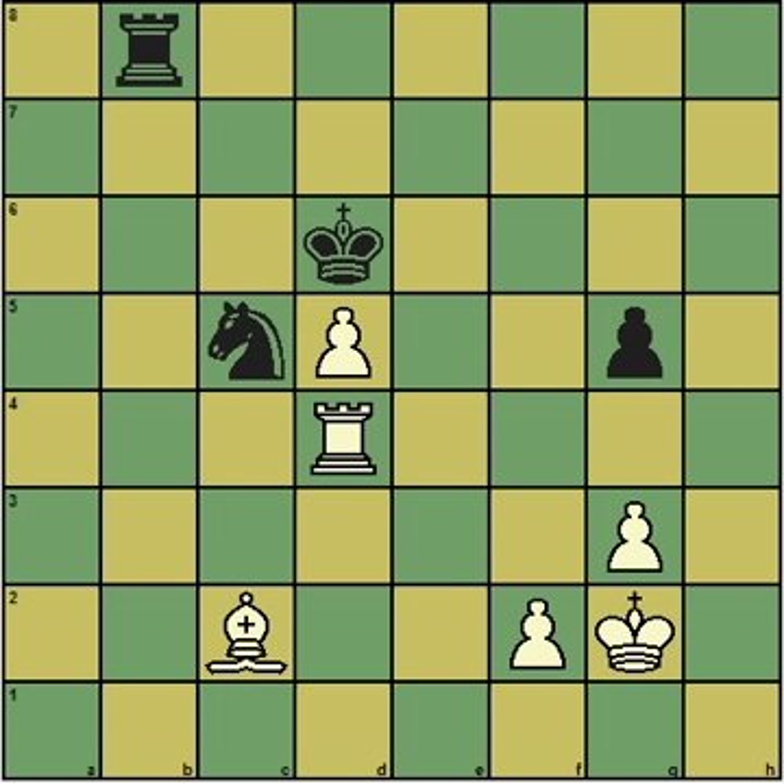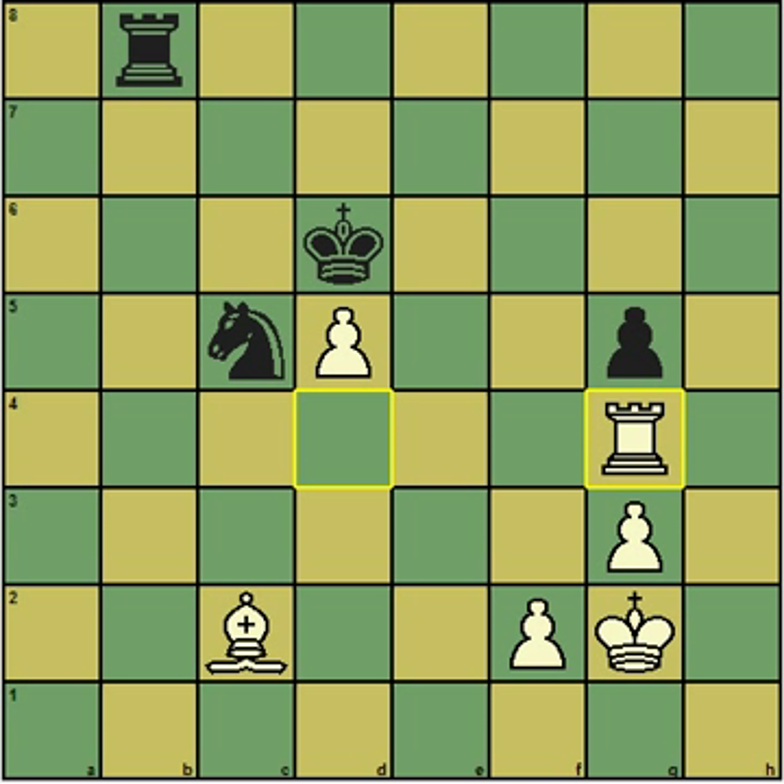So the pawn on d5 is a liability for me. I decided I would like to trade this pawn on d5 for the pawn on g5. Because even though you're trading pawns — which you usually shouldn't do if you're ahead in material, as you want to trade pieces and not pawns — trading pawns in this case would get rid of my weakest pawn. And it would also give me two connected passed pawns, which are extremely valuable in an endgame, especially against a knight.